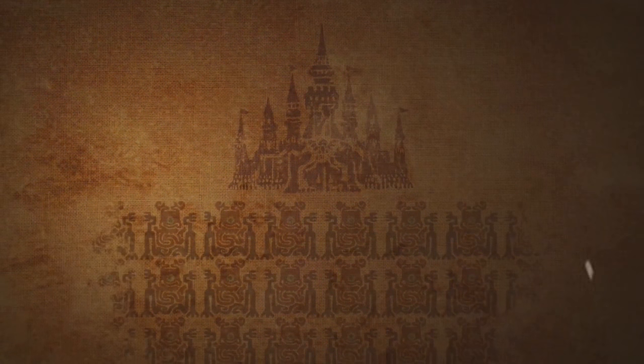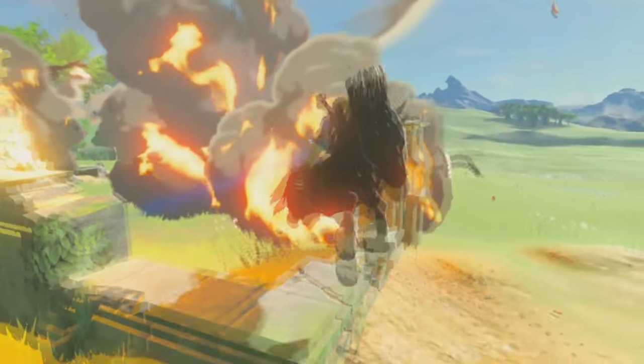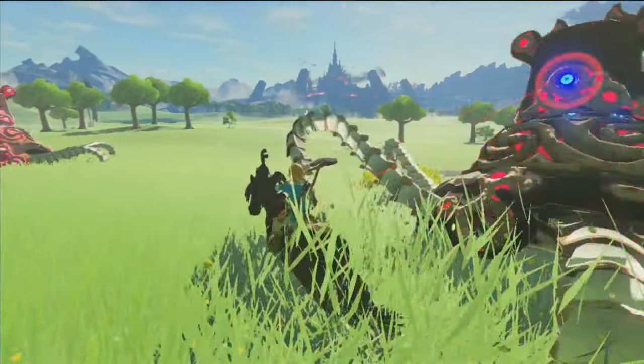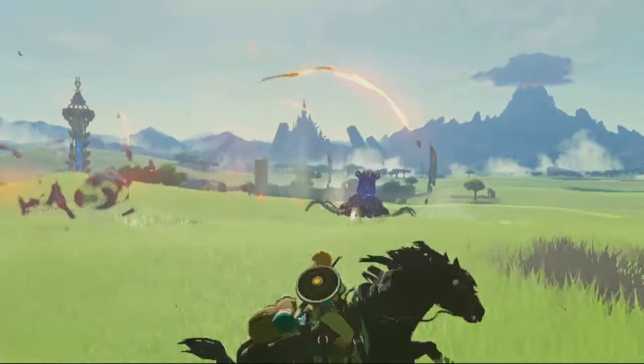We go back to the parchment with a depiction of Hyrule Castle and a legion of Guardians. It does seem like the Guardians are defending the castle, which supports the theory that they were built for this purpose but were corrupted. We then see Link battling two Guardians on horseback near a resurrection tower, notably with the bird mothership appearing in the distance. He narrowly avoids a laser, jumps over some ruins on his horse, before taking a huge swing at one with a heavy axe — very similar to the battle we saw during the Beyond the Plateau footage at E3 2016.